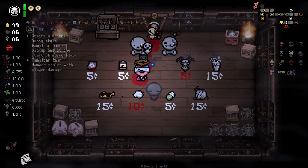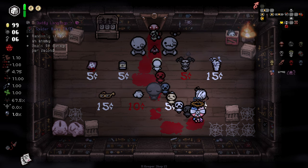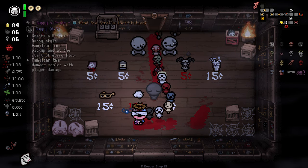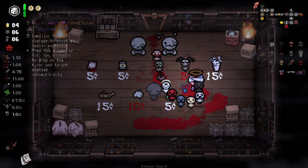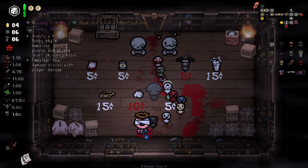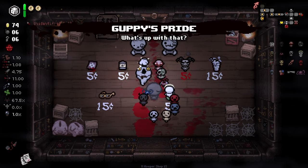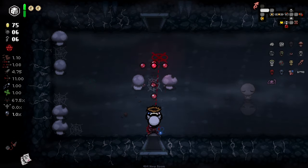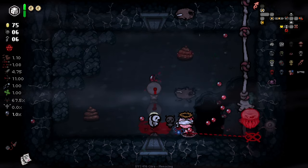We've got Guppy's Pride here along with Danny Longlegs, which I'll take, and Little Lamb — honestly, Little Lamb is the most dangerous familiar ever, so I'm not going to take him. Actually, you know what? I'll take Guppy's Pride. It adds a familiar pair per floor, and it can get a little messy with the familiars it adds, but we're late enough into the run for it to not add too many, so it should be okay.